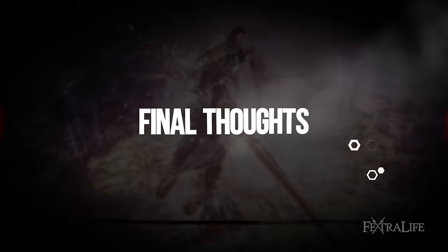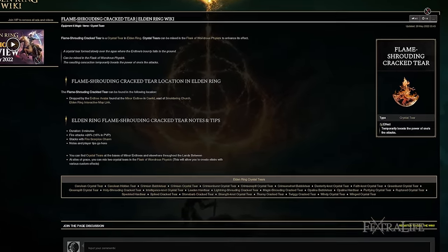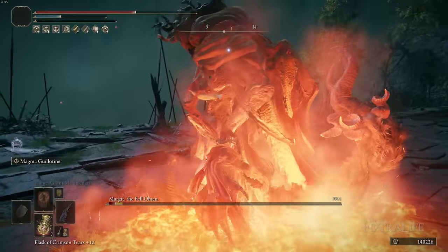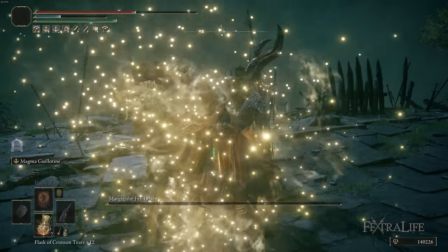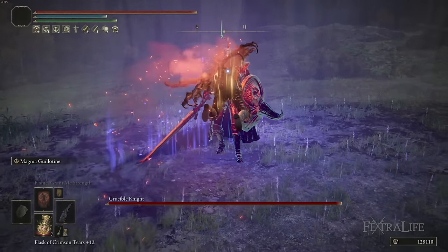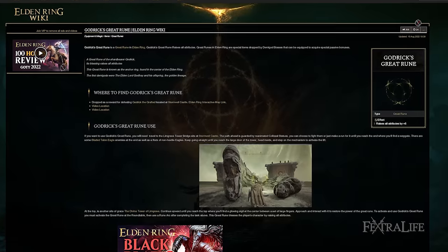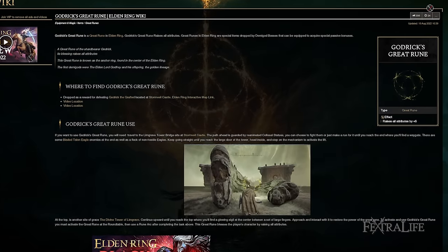A couple of tips before wrapping up. For the Flask of Wondrous Physique, you want the Flame-Shrouded Crack tear. This will increase your fire damage with attacks and weapon skill. You don't deal 100% fire damage — it's about 30% to 40% — so you won't get total efficacy, but it's still a great damage boost. Alternatively, you could add a Faith or Strength tear to further increase damage. For the second slot, use the Green Burst Crystal tear for Stamina Recovery, since Magma Guillotine is very stamina-hungry and getting your stamina back quickly is essential. For Great Runes, Godrick's is obviously the choice here — you need Vigor, Mind, Endurance, Strength, Dexterity, and Faith — six of the eight attributes — so getting an extra five in each is absolutely fantastic.